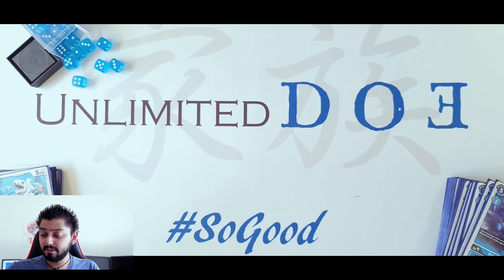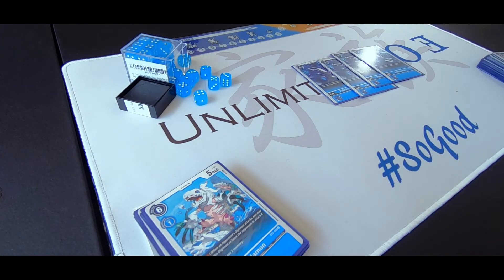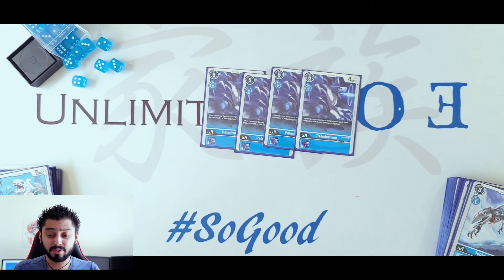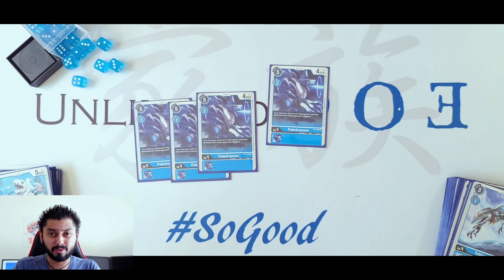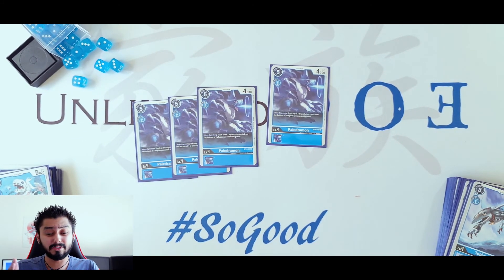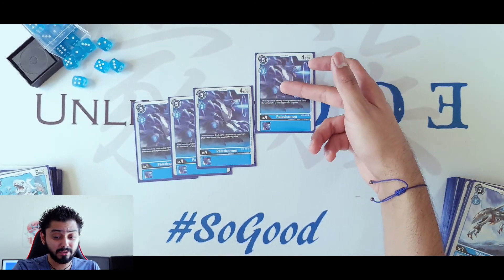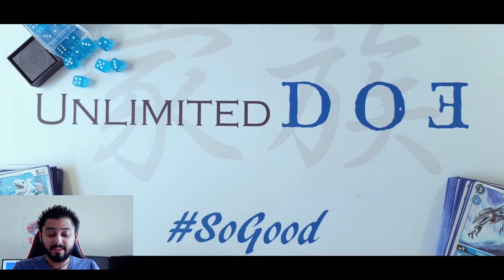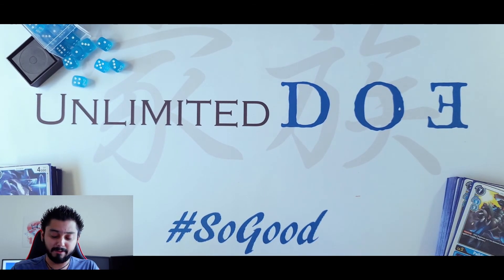We're also running 4 copies of the Paildramon. When you Digivolve, you get to trash up to 2 Digivolution cards from the bottom of one of your opponent's Digimon. Right away you do it — boom — there goes 2 of them. In this meta, everyone's running Inherited effects, so it's really good to get rid of your opponent's Digivolutions. Play 2, trash bottom 2 — and it's perfect for HexaBlaumon.